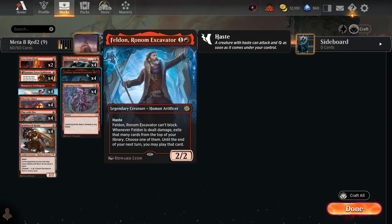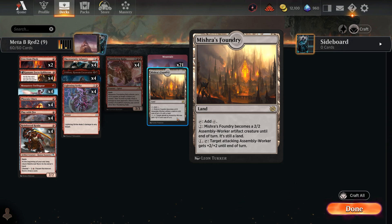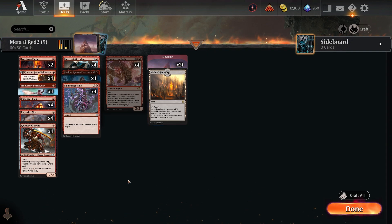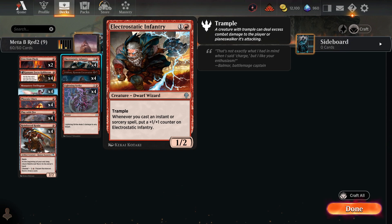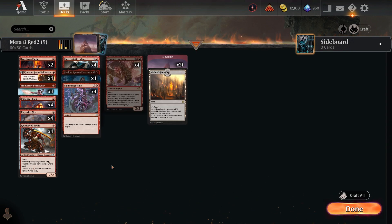The other four-of rare is Feldon, Ronom Excavator — it's legendary, can't block, but if you have Kumano on turn one and Feldon turn two, it attacks as a three-three, staying out of range of Cut Down. A lot of mono black decks can't kill it, which is great. There's also a single Mishra's Foundry — you could drop it to save a rare — and Electrostatic Infantry, which is a great trampler that can get around little token blockers.